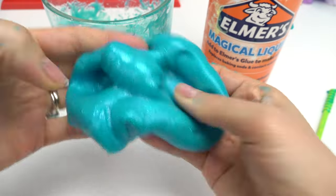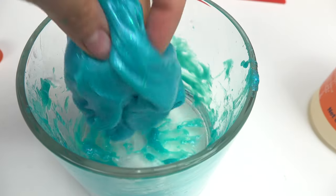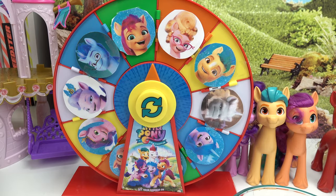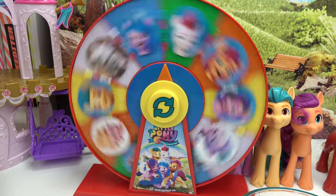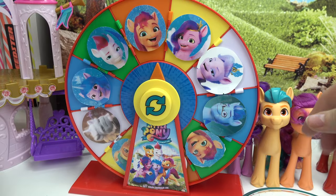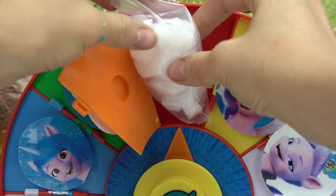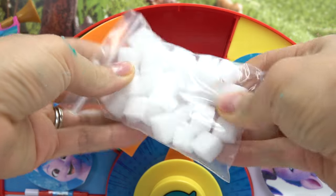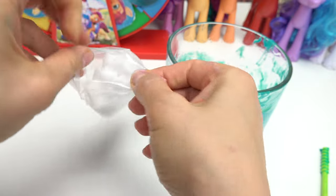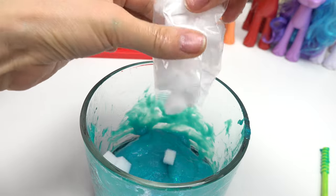Our slime is no longer really sticky — it's a perfect consistency. I'm going to put it back into our bowl. Now our ponies are going to choose our add-ins. We've got Sunny! Let's open up Sunny's door — whoa, we've got some jelly cubes. We've got our beautiful slime and jelly cubes from Sunny. Oh my goodness, I can't wait to add these in here. Should I add the whole bag? It's going to be such a fun texture.